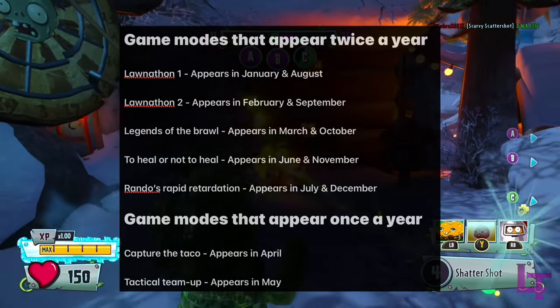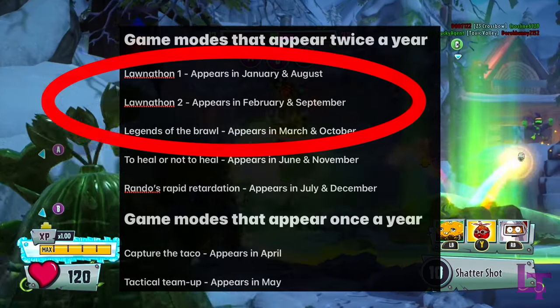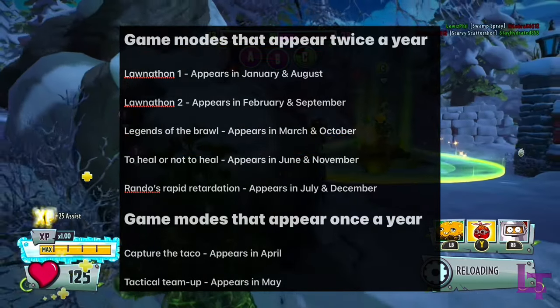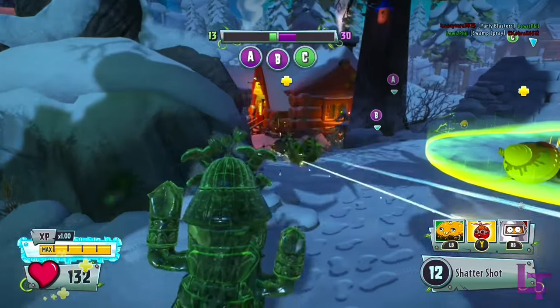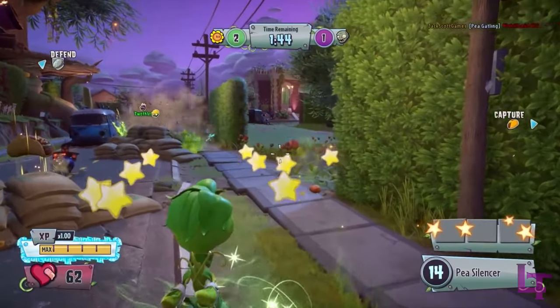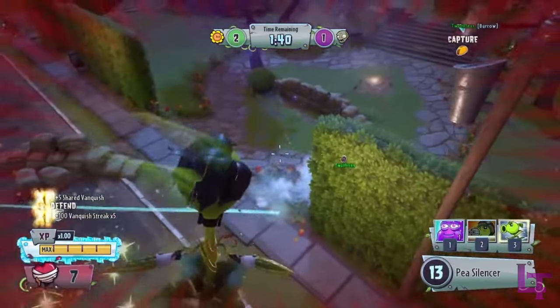As you can see, it consists of mostly bullshit game modes that no one enjoys. Literally half the schedule is dedicated to gamma modes that contain that god-awful speed boost. So if you're a fan of anything remotely fun, make sure to play the fun game modes such as To Heal or Not to Heal, Legends of the Brawl, and especially Capture the Taco, since that one is only on once a goddamn year.